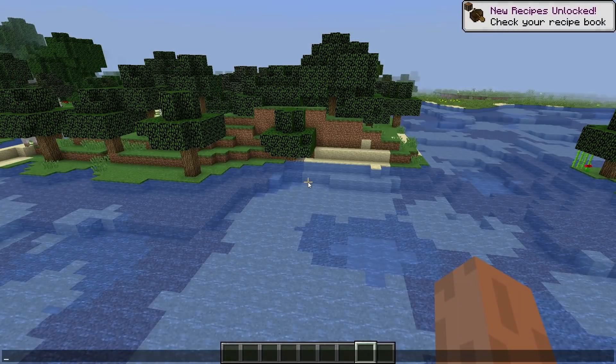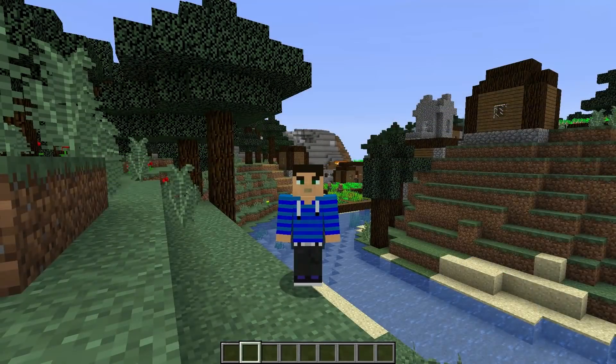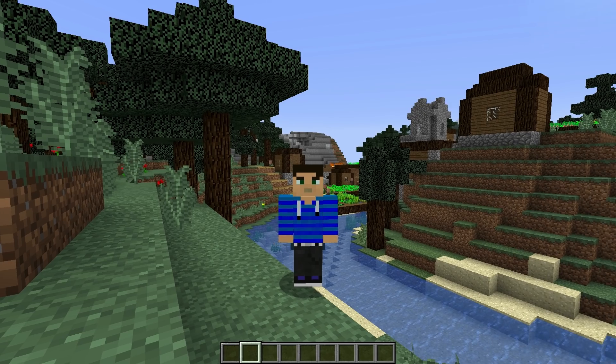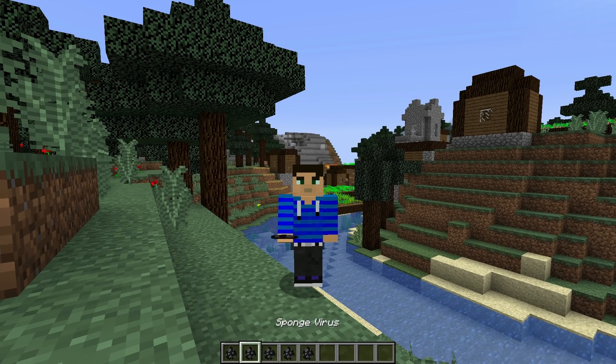Finally, open your world and type slash reload in chat. If you're on a Mac, just look up a tutorial on how to access your .minecraft folder — there are plenty of tutorials online. After you've successfully installed the creation, type the following function into the chat: function virus give.